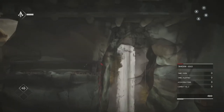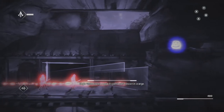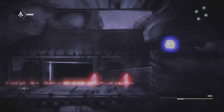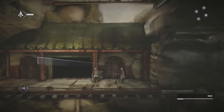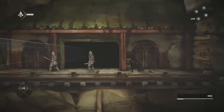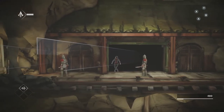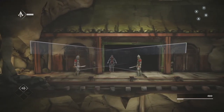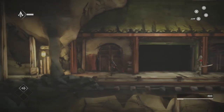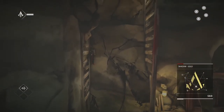Continuing on, we are going to go into this little crawl space and get our eagle vision tutorial. This is a very useful skill because it expands your entire screen and lets you search all around — it really helps you figure out where things are, and especially helps when looking for collectibles. Once we jump down, we are going to wait for the guards to turn around and head straight into the hiding spot. Once they go in the direction we came from and the area ahead is clear, we move past them and continue on.